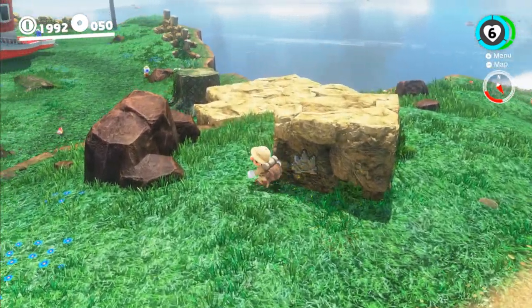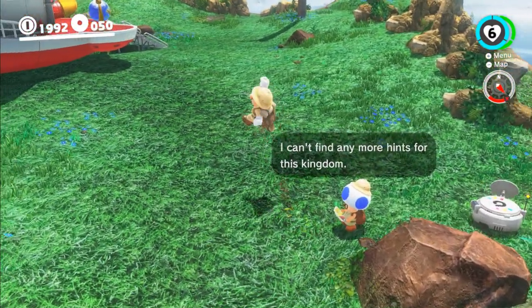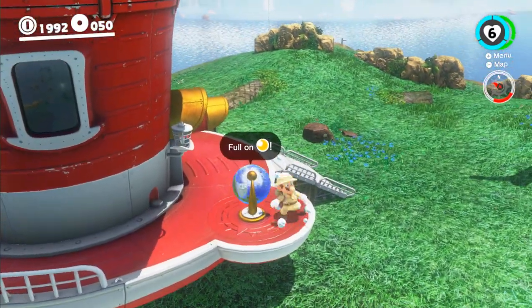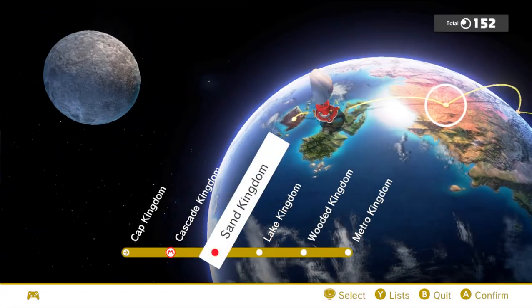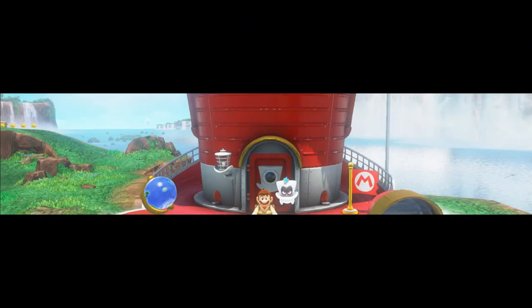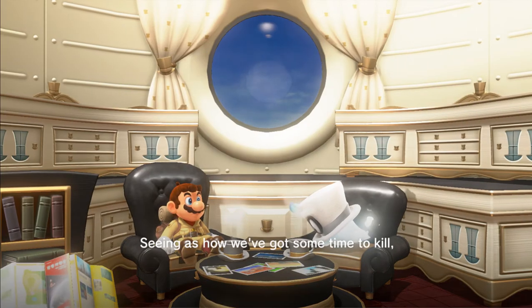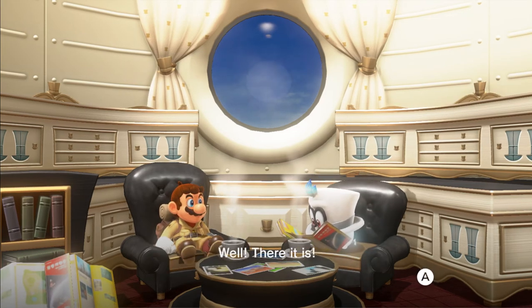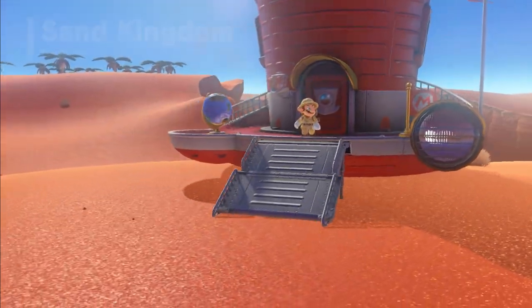Now that we have that out of the way, I don't know if Toad has any other secrets he wants to share with me. Okay, we can't find any more hints. So now we're going to set sail to the Sand Kingdom, because we had another picture hint from the last episode. I think it's good doing these now — I have no idea where the moons in the Wooded Kingdom are.